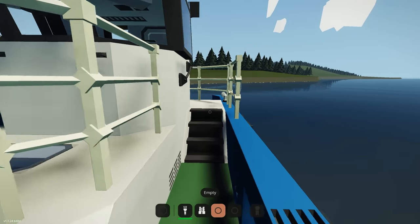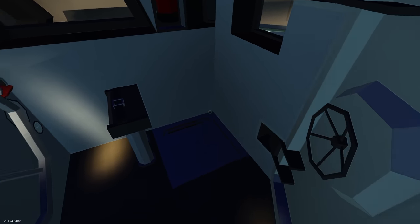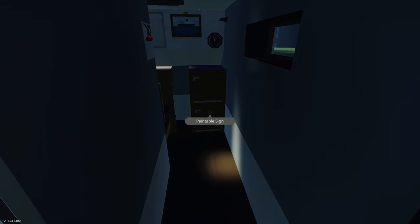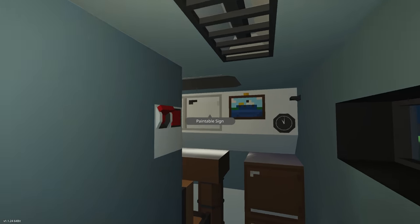There's a refueling station here, and making our way to the bridge area. Below decks there's a toilet, and a little crew area where you can sit down, with a nice little skylight too.